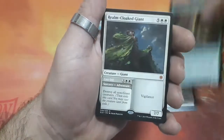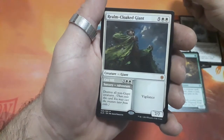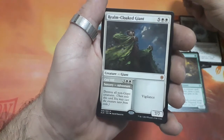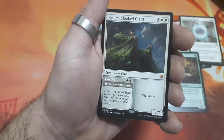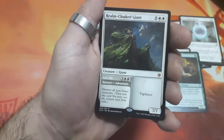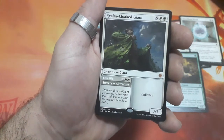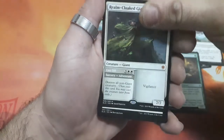And our Rare — it's a Mythic! Nice! Realm-Cloaked Giant, 7 drops. So for his cost, off is 5: Destroy all non-Giant creatures. Crazy! And he has Vigilance and is a 7/7. Interesting card this one, definitely.